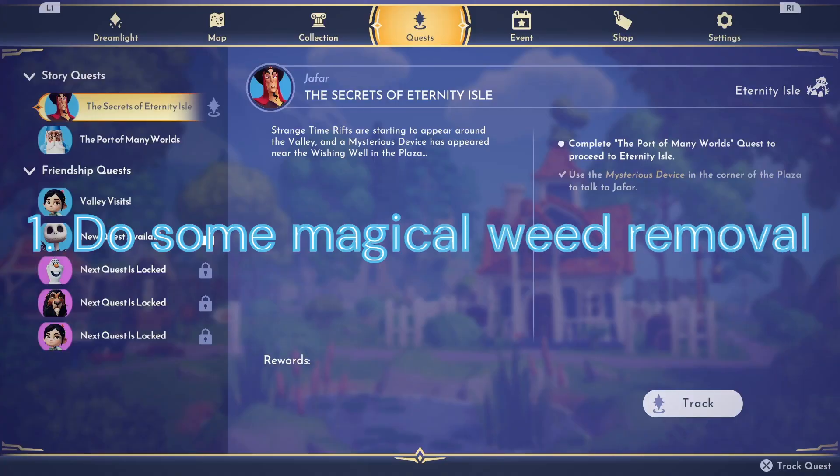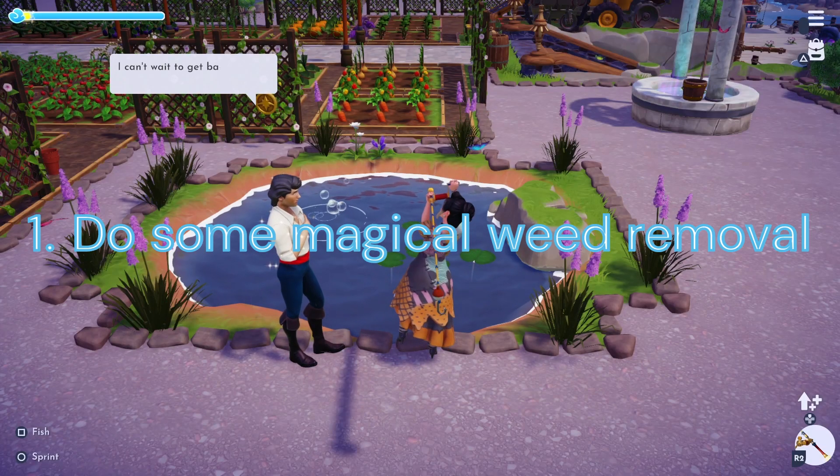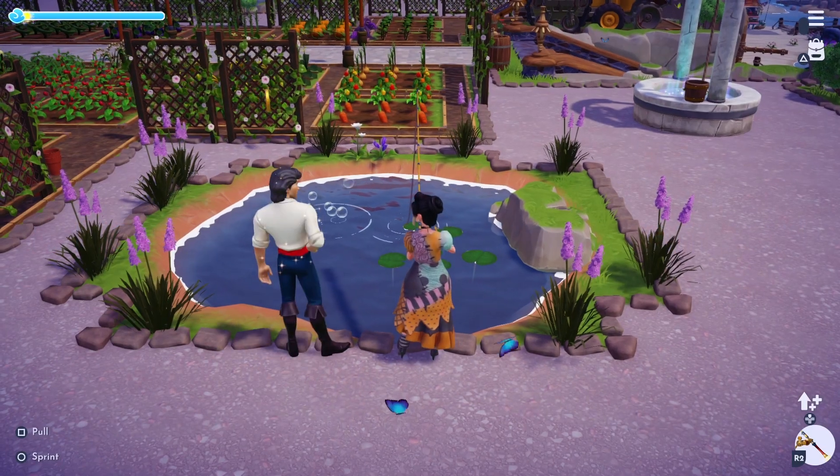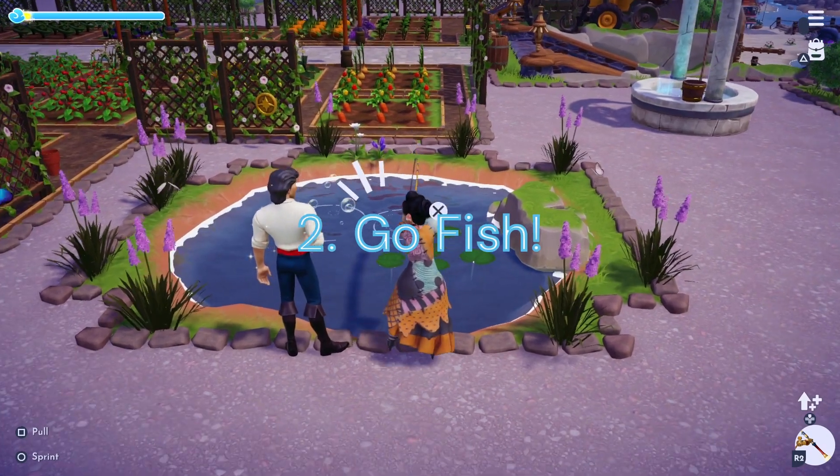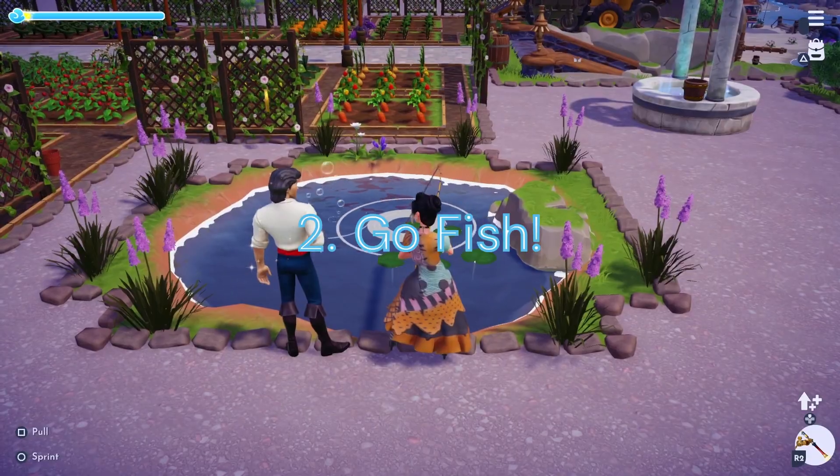Duty 1: Do some Magical Weed Removal. For this one we'll need to remove 39 Thorns around our valley. Duty 2: Go Fish. You'll need to catch 30 fish from any biome.